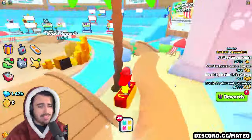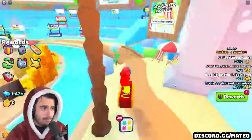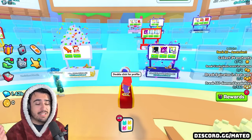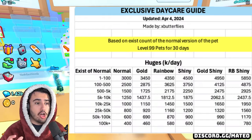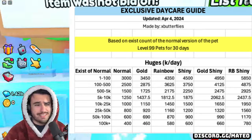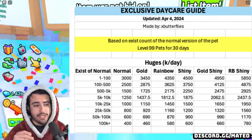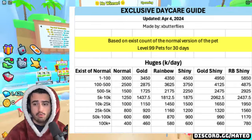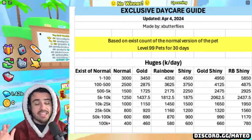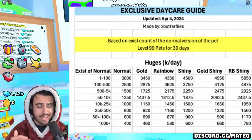Keep in mind these wrap-to-pay ratios will change all the time due to varying prices and the amount of each huge that exists. Here is the specific chart showing what you get paid for each type of huge — whether normal, gold, rainbow, shiny, golden shiny, or rainbow shiny. In each of those categories you also get paid differently depending on how many of the regular version actually exist. For example, if a huge has between 5,000 and 10,000 in existence it pays 1.25 million a day, while over 100,000 in existence only pays 400k a day.